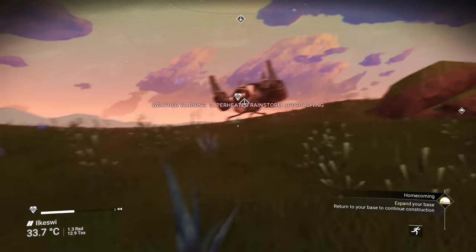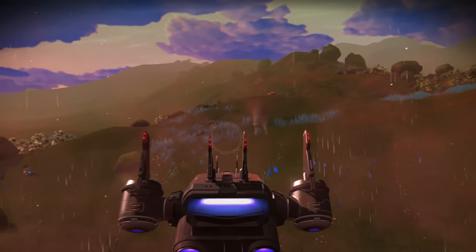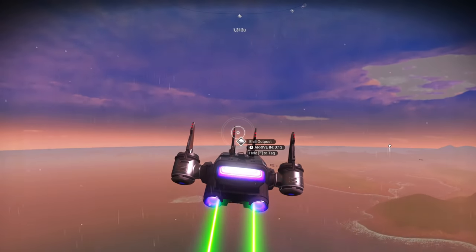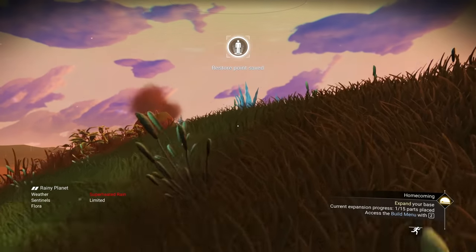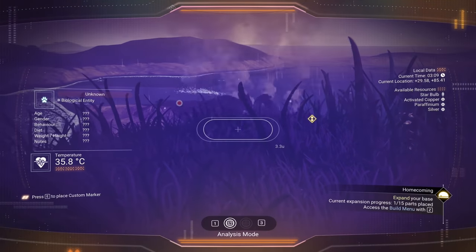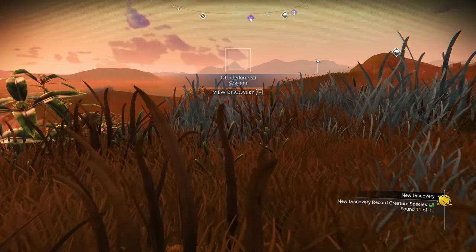We have 2,000 carbon and each piece takes about 20, so we should be able to build plenty. Let's head back to our base. My launch thruster fuel is at zero - not ideal. Finally the storm cleared. What's this? You're an interesting little guy. New discovery found - 11 of 11!